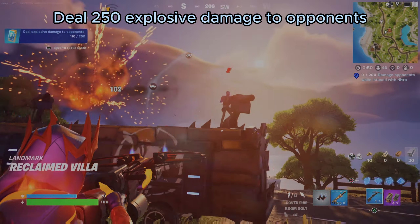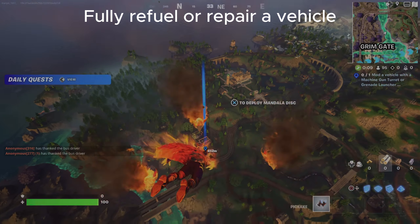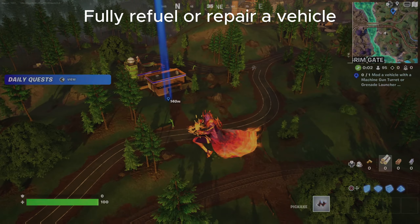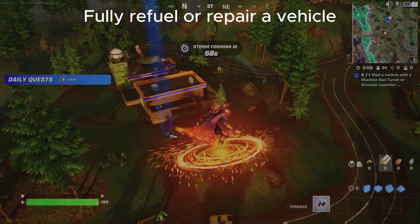We can use it at these as well. Fully fuel or repair a vehicle. To do this we have to land at a gas station and refuel a car using the gas pumps, or we can just use the service station to repair it. There are two ways to do this quest.